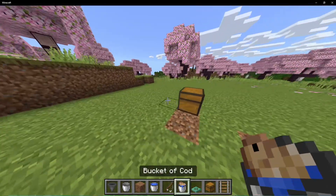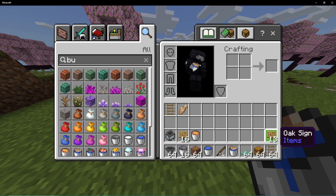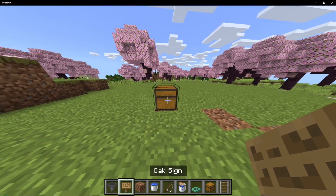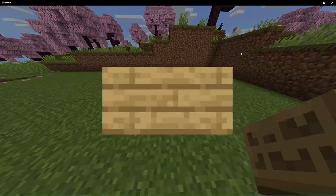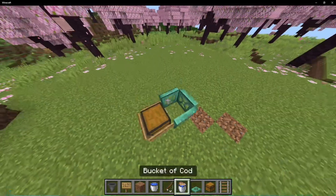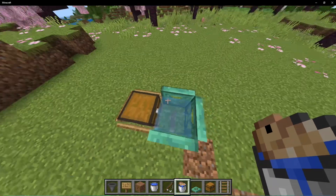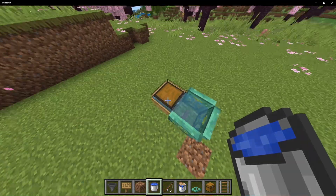Alright, let's get started. If you've tried to look for videos on YouTube covering this, you might already be familiar with this setup. This is everything you're going to need. Go ahead and start off by placing the chest there and place three signs around it, three trapdoors like so. Your bucket of fish can be anything — either a salmon or a cod — just one of the two. You're also going to want to waterlog your chest.